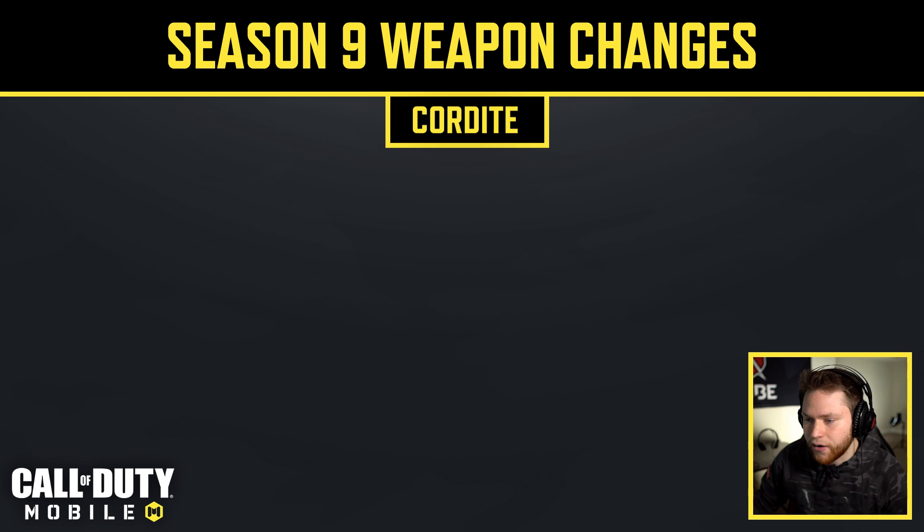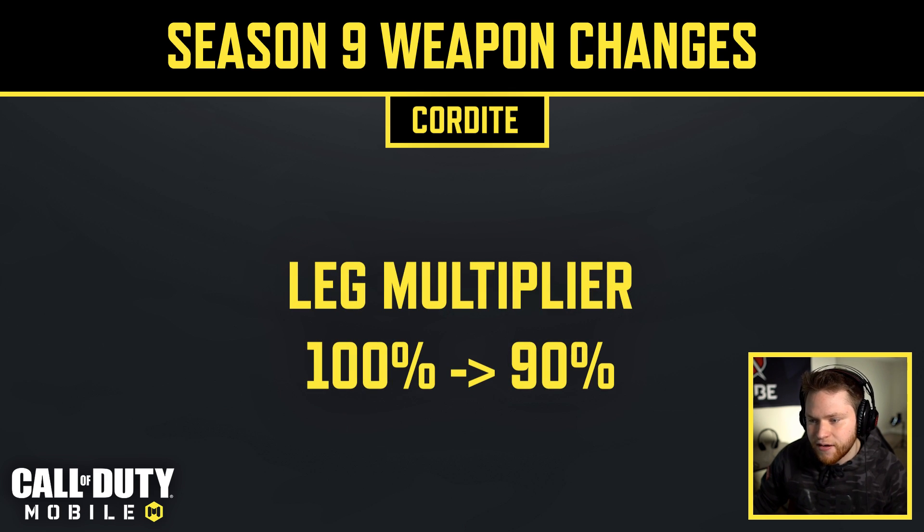The Cordite didn't receive much — they just reduced leg damage from 100% to 90%, same as many other SMGs. And that's the final SMG.